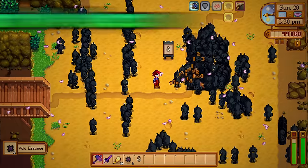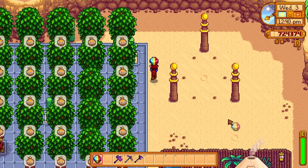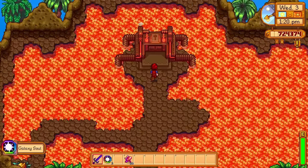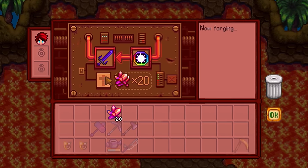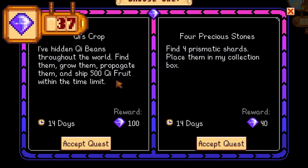Now onto weapons — this is where it gets extra interesting. As you know, you can bring a Prismatic Shard to the three pillars to get a Galaxy Sword, but you can turn this Galaxy Sword into an Infinity Blade at the Forge. All you need is three Galaxy Souls. To get Galaxy Souls, just do a bunch of Qi Special Order requests and then buy them from him.